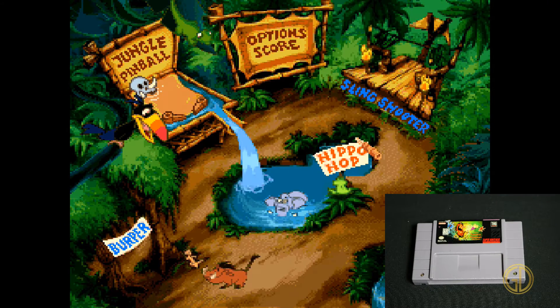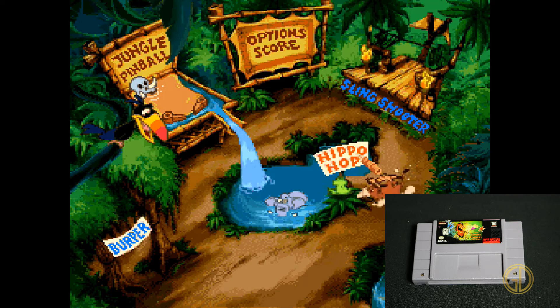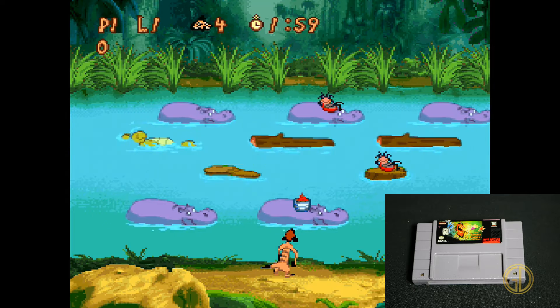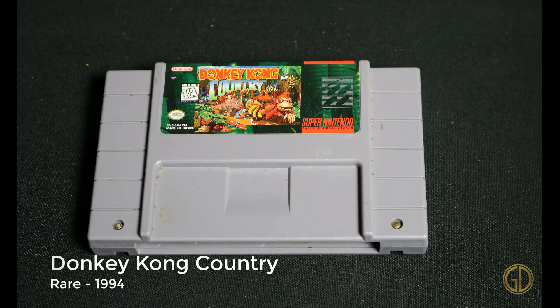Disney's Timon and Pumbaa's Jungle Games was released by TeraTech Design Studios in 1997, and I don't know why this game was made because it is terrible. The graphics are awful — it's almost like cheesy FMV status but drawn in with pixels. It's just a bunch of mini games; right here is basically a blatant ripoff of Frogger.